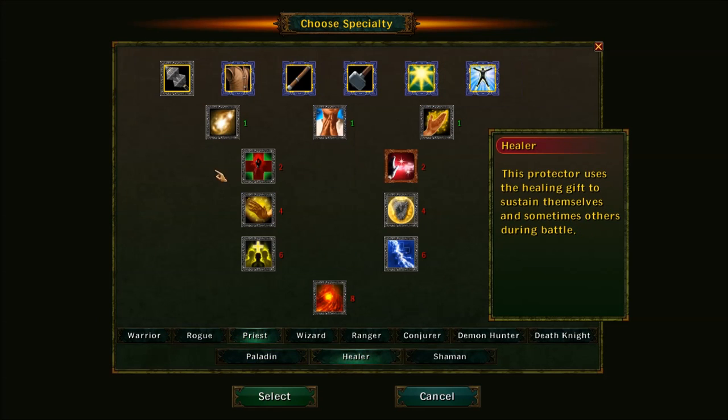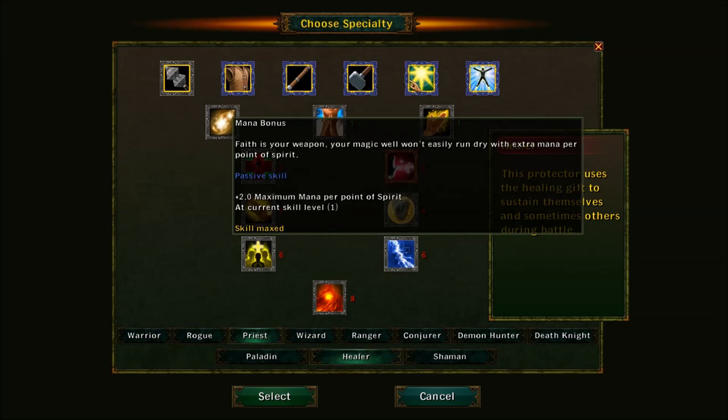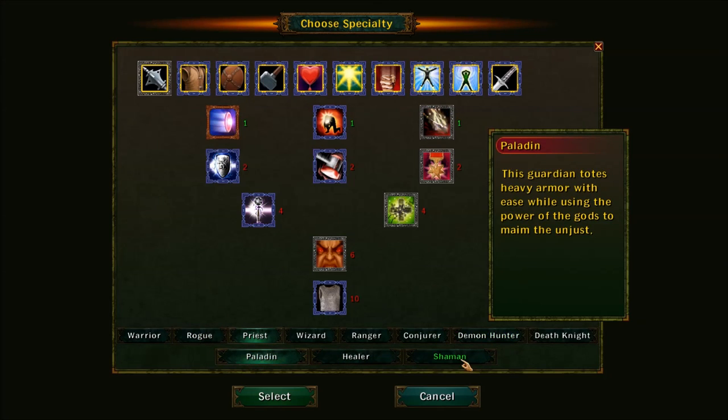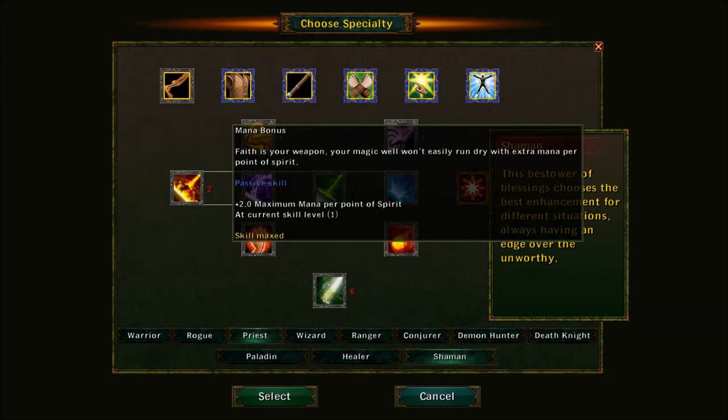Going to the Healer tree, I can still use mace weapons but I can also use a staff, and I have leather armor again. The mana bonus here is two points per point of spirit, and I believe that stacks with the Paladin's bonus. For the Shaman, I get a defense bonus — an extra 0.5 defense per point of dexterity, so I can dodge a little better. There's more mana bonus as well, so the Priest gets a total of five mana per spirit point across all three trees, making spirit a very good stat for this class.